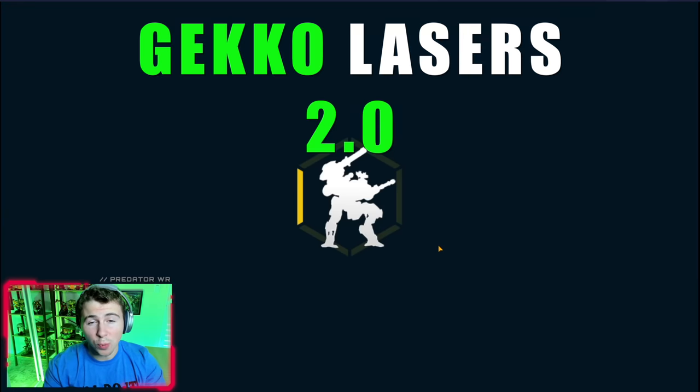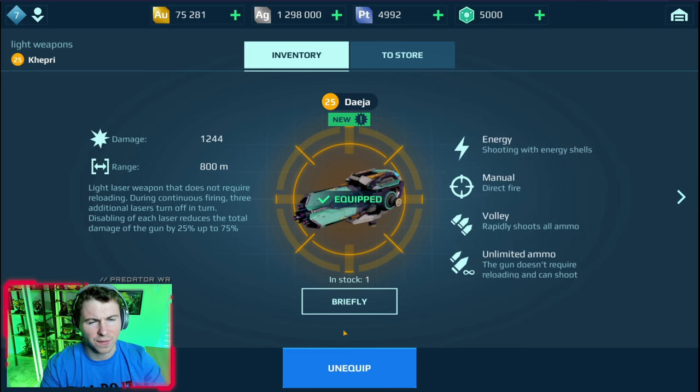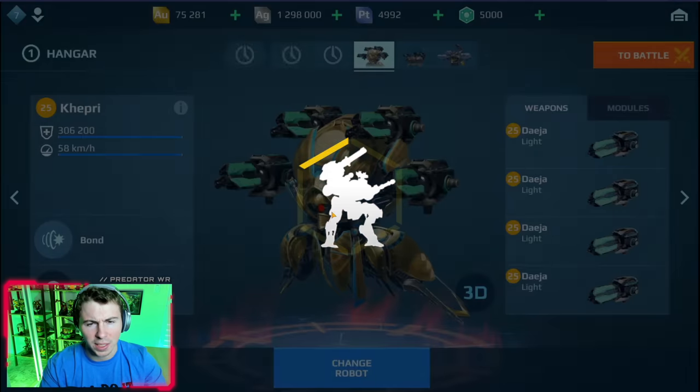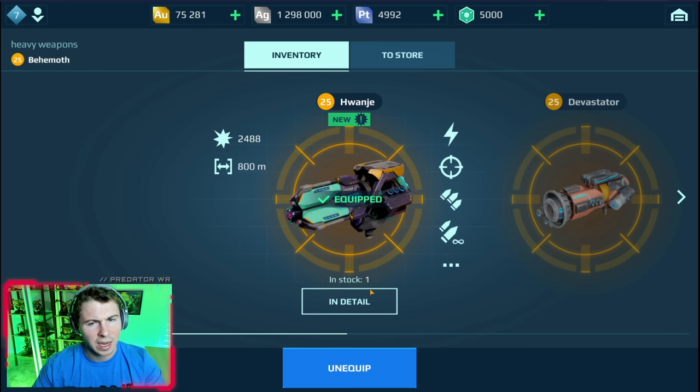The brand new Gecko 2.0 weapons are here, and it is a family of brand new Gecko weapons. There's the light, medium, and heavy version. Light laser weapon that does not require reloading. During continuous firing, three additional lasers turn off in turn. Disabling each laser reduces the total damage of the gun by 25%, up to 75%. It sounds like the longer you fire, the weaker they get.